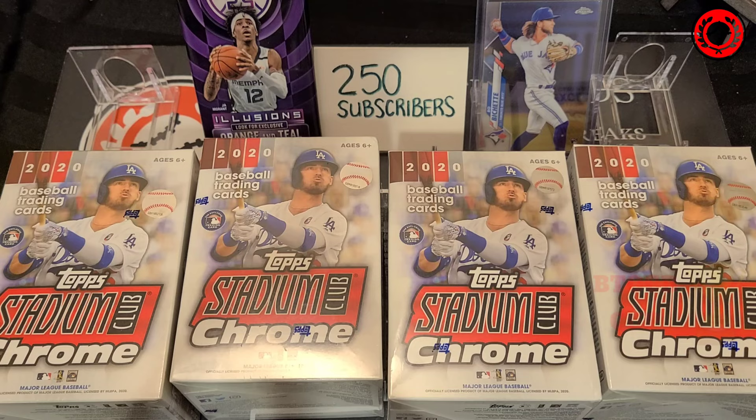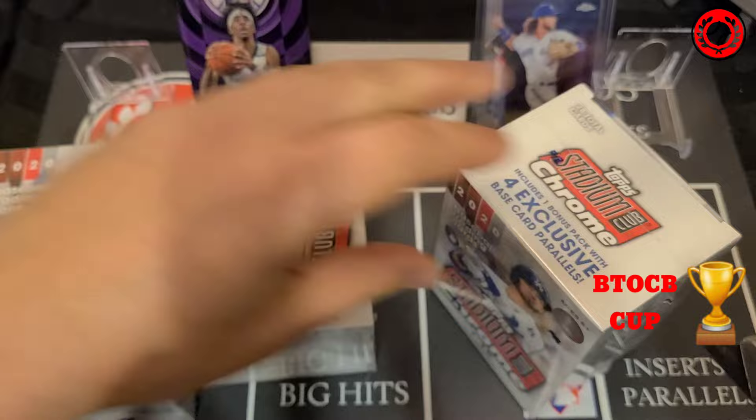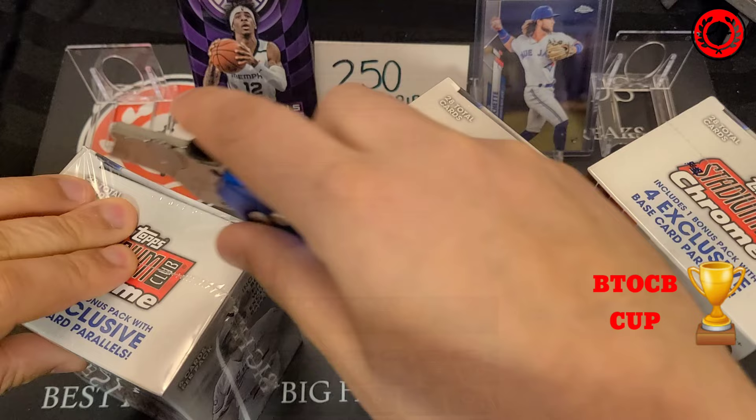We are going to do a box war, Beat the Odds Card Breaks style, as a draft. We have a special guest with us here tonight — the ever popular, ever beautiful, ever savvy — it's Alicia. She's here with us tonight and she's going to be ripping beside us. First things first, let's get these packages ripped open so we can start taking out the packs. We are going to get these all separated out by packs and pick them one by one for our draft.